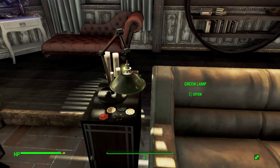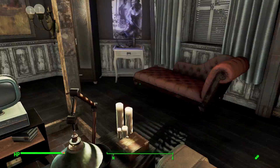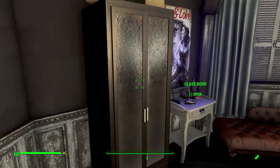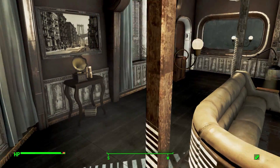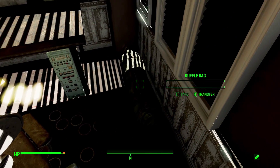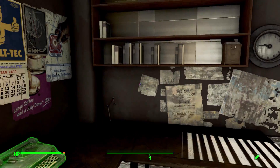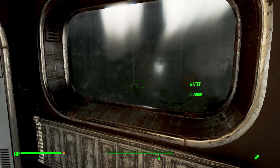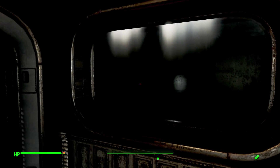We then have our beautiful living room with quite a bit of stuff scattered about. We also have a holotape player, a TV for enjoyment, another green lamp we can fiddle with, and some beautiful posters. There are some lovely glass doors and an assortment of stuff around the place — makes for a very nice living room. We also have an office with a duffel bag for storage, a safe, and other items. And oddly, there's a fish tank that we can actually drink from.